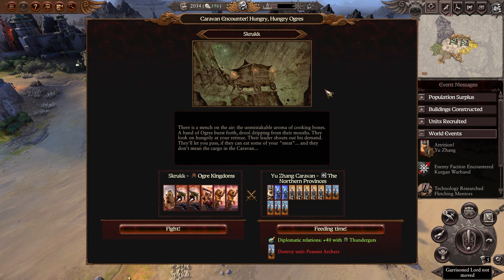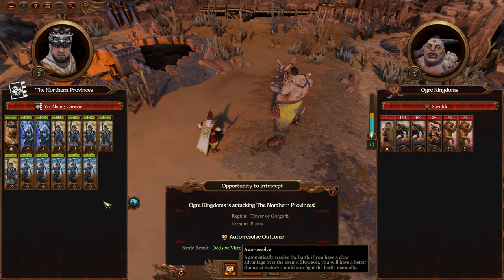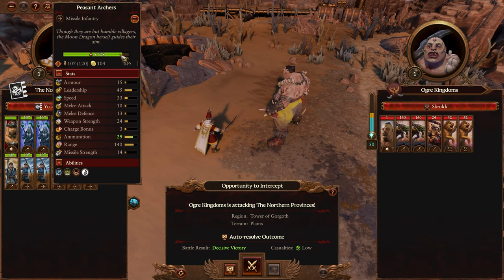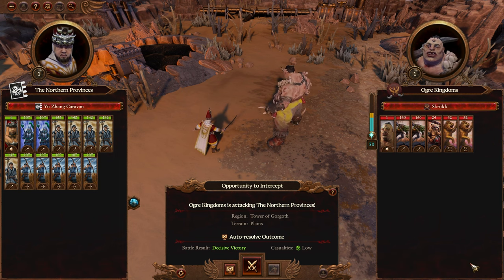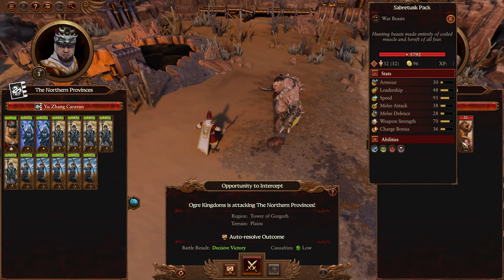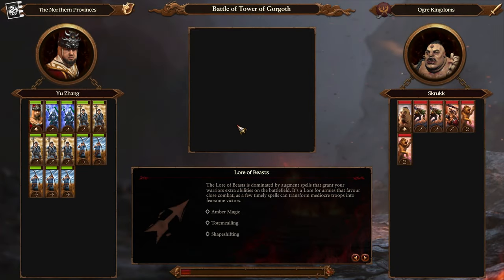We were ambushed by some ogres, which happens a lot in ogre territory even if you have peace with them — it's a random faction. We'll fight it rather than give up a peasant archer for auto-resolve. We will be taking attrition in this territory as you can see from our health. Your only targets are the ogres — the lions will die running into your spears. Target down the ogres because once they break everyone else will break.